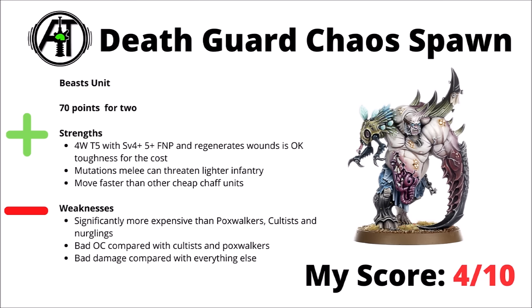For the Death Guard Beast unit, we have the Death Guard Chaos Spawn — Gelapox Infected can make some pretty nice Nurgle-themed models. The spawn are 70 points per 2; they get you 4 wounds with Toughness 5, a 4-plus save and a 5-plus Feel No Pain, and regenerate wounds once they're damaged. Their mutation attacks can threaten lighter infantry or 2-wound infantry in a pinch, and with an 8-inch move they move a bit quicker than the Cultists or the Poxwalkers. Unfortunately, they are significantly more expensive than Poxwalkers and Cultists at 20 points more, get far lower objective control, and if you're actually looking for damage dealer units they'll compare badly with just about anything else — maybe being in a bit of an awkward middle ground between being super cheap and actually dangerous. I feel like there's better options for the cheap unit role in the Death Guard. I've chosen to rate them a 4 out of 10.